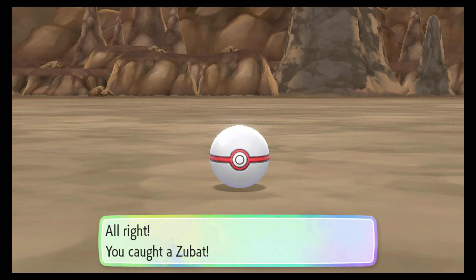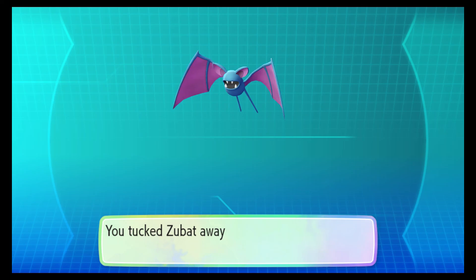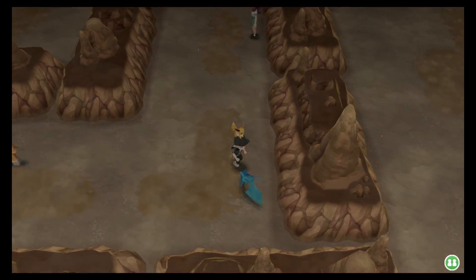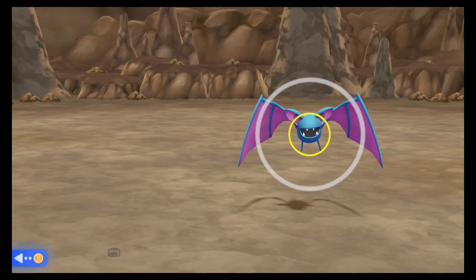that's just a shiny in the area appearing. So anything in this area that spawns has a pretty good chance of being a shiny. So what you want to do is catch 31 of the same Pokémon in a row. You can't catch, like, 20 Zubat and then catch a Pidgey — that would break your streak.